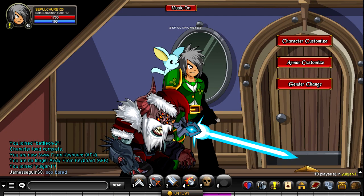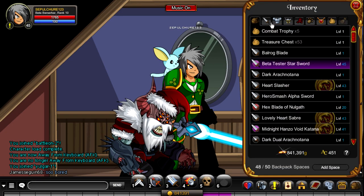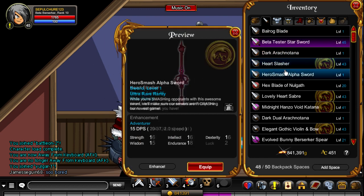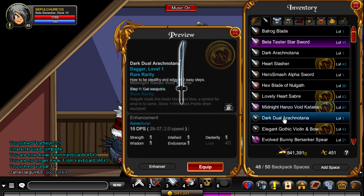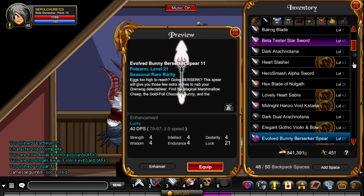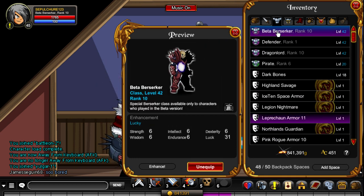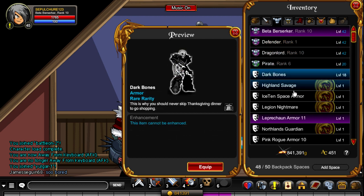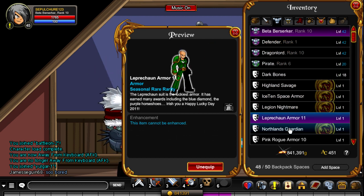He has some okay items — you got that Nogafe, you got that star sword, Barlog Blade, some simple stuff. I got Lazy Farming on this account, so yeah. It's got beta berserker, defender, dragon lord, pirate, dark bones, and some other cool armors.